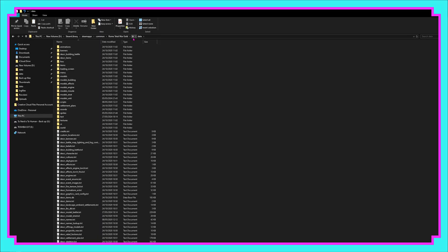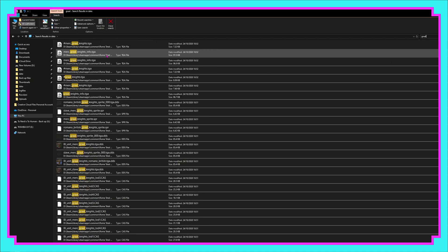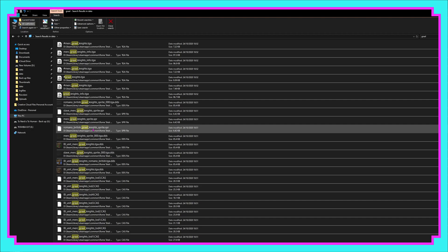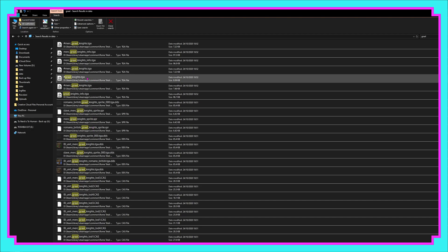To solve the UI issues, we need to head back inside the Barbarian Invasion subfolder and then into Data. From there we'll search for Graal, and it's going to bring up all the files that were referred to in that Descr Model Battle file. Most of them the game already has access to, but we do need to grab those unit cards — and there are two of them that we need.